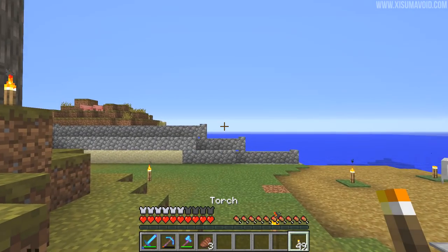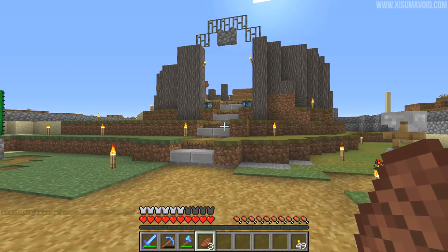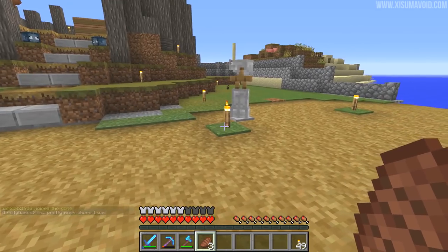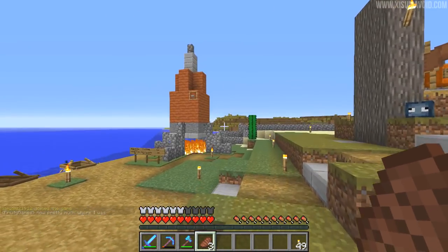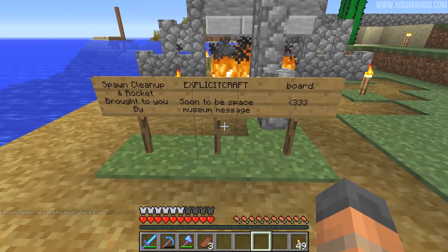And then this portal will take you back home - by home I mean the spawn of the server. Unfortunately there's no way to send you back to wherever you set your spawn like a bed. So if you do use this you'll end up in the overworld back at the spawn, where apparently someone has built a rocket.